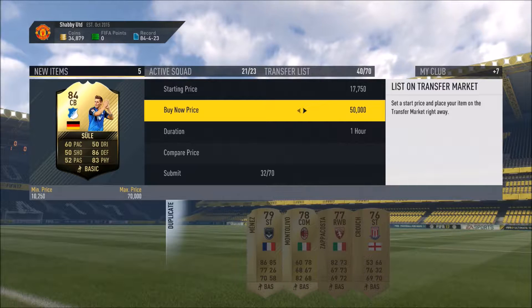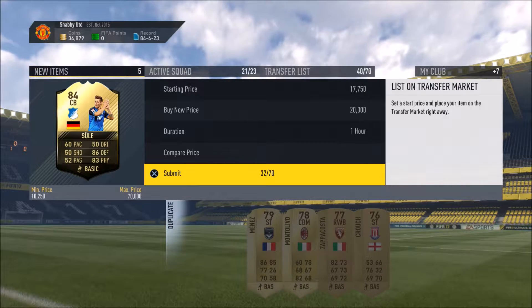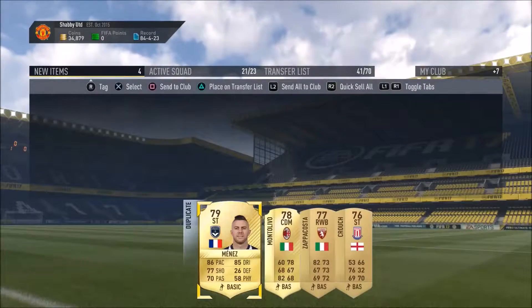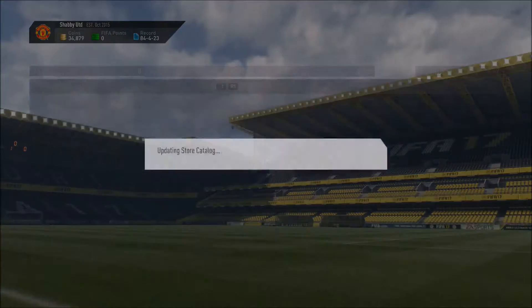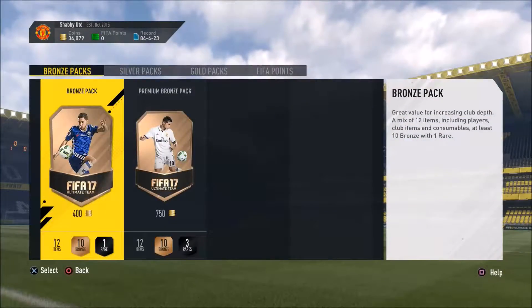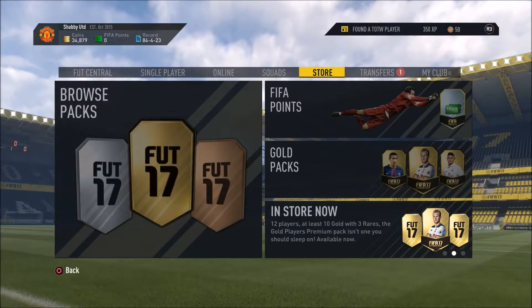I think we'll keep Renato Sanchez. I'm gutted we got an inform that's a duplicate — typical. But at least we'll get some coins back for the duplicate since he's going for about 18-19k. We'll list him for 17,750 with a buyout of 20k. A bit disappointed, but still happy overall. Let's put the rest on the transfer list to sort out later.